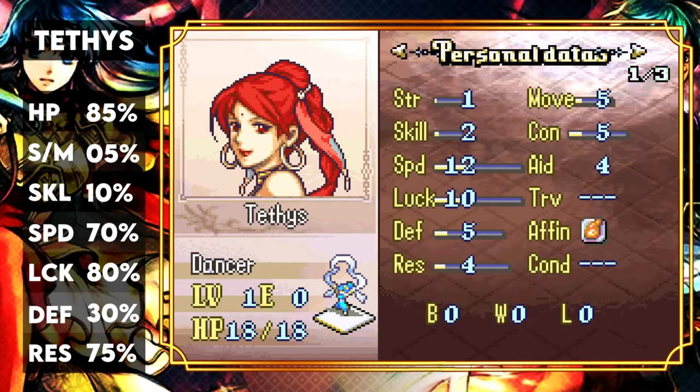Last but not least we have Tethys the dancer. We've elaborated on how good dancers are in every game and Sacred Stones is no different. Having one this early — chapter 10 — is a massive blessing. You get extra turns on your best units: sometimes that's Seth killing something, sometimes Ardor or Natasha healing, sometimes Ephraim or Dussel later on. Lunatic enemies will want to kill Tethys almost every time, so we have to keep her out of range very diligently. She has a decent Res growth, so if she gets a lot of levels she'll maybe survive some magical attacks — but generally just don't put her in range.